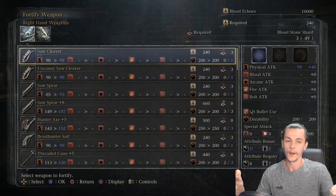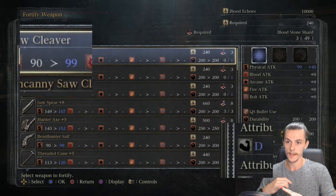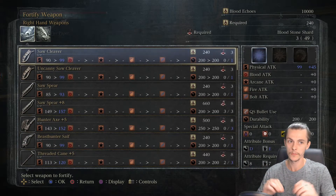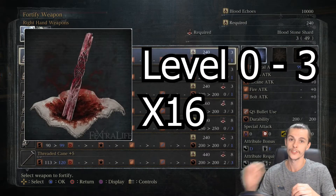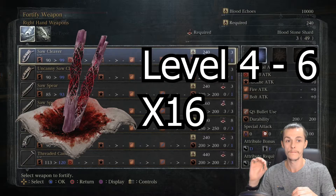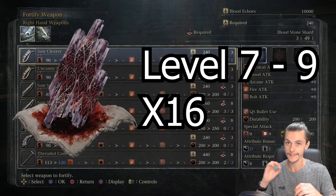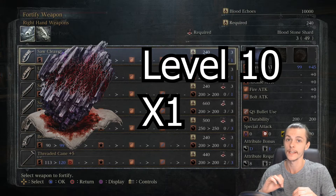Next we'll talk about upgrading weapons. Each time you upgrade a weapon your base physical attack and your attribute bonuses all increase. Each weapon can be upgraded a total of 10 times to reach plus 10. From 0 to plus 3 it costs 16 bloodstone shards, from plus 4 to plus 6 is 16 twin bloodstone shards, plus 7 to plus 9 is 16 blood chunks, and plus 10 requires a blood rock.